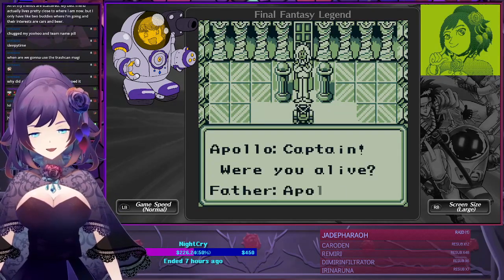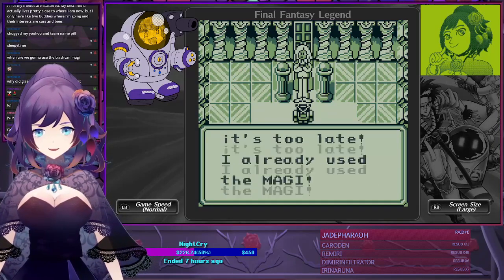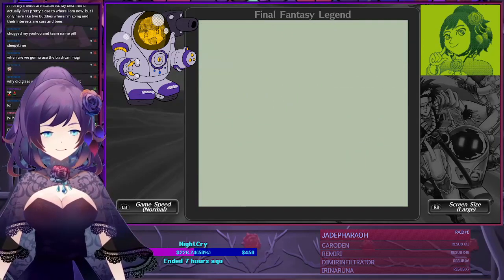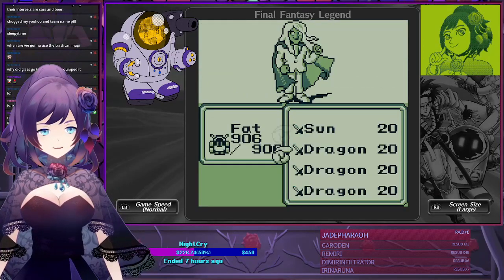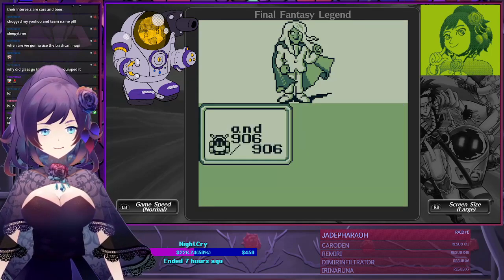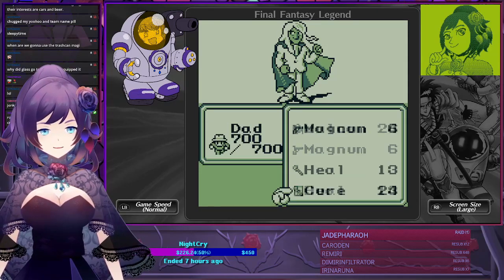We are going for the Apollo 5-turn kill — this is killing him before he transforms. To do this, we're going to use the weapons that go through his Aegis defense, like Excalibur, Gungnir, Flare, and Flare.